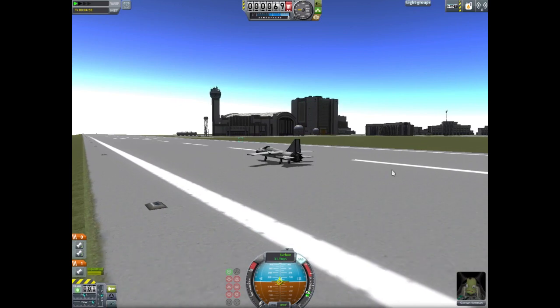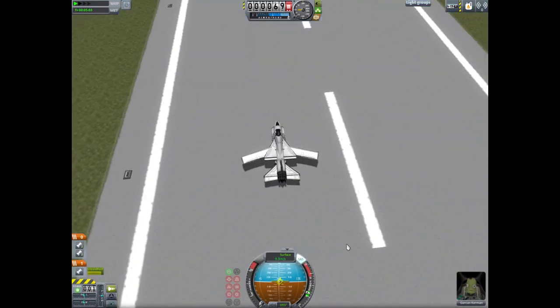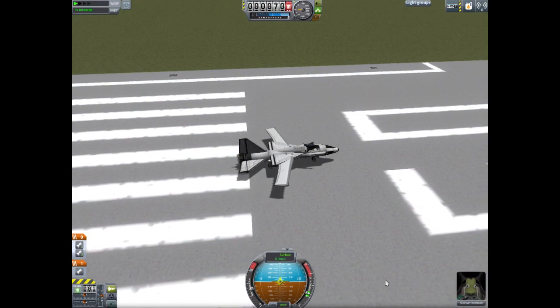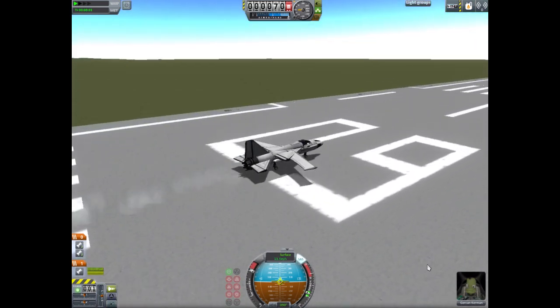So yeah, that's pretty cool, isn't it? I figured out how to make swing wings. Of course, it's rather complicated — you can see the landing gear folds out and it pushes the wings back. I like how you release it and they just spring back into position. It's great.